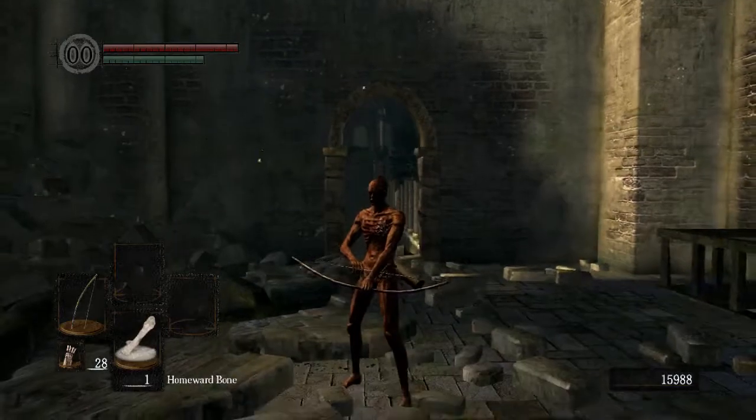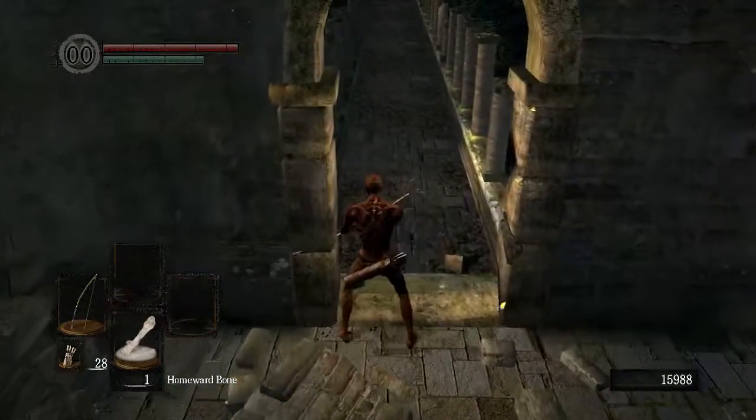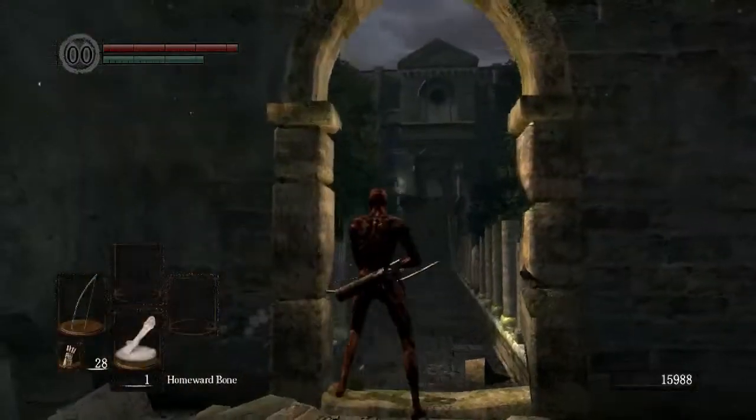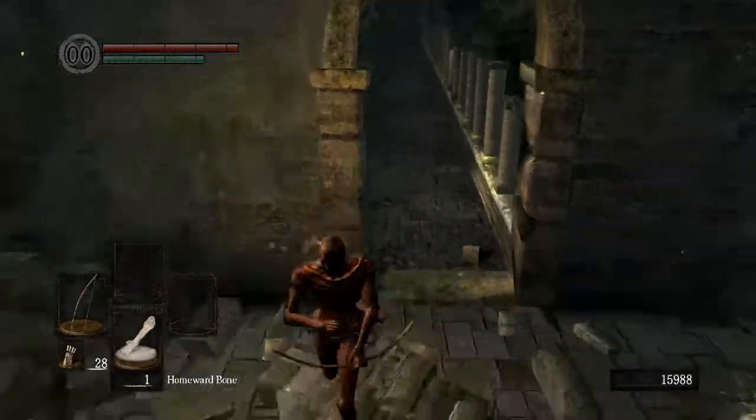This is going to be a quick video on an alternative bow strat for setting up sin's gate skip. The bow strats I've seen have all been executed from this back doorway, and it can be a little bit tricky to locate a visual cue for that.